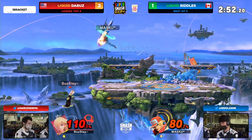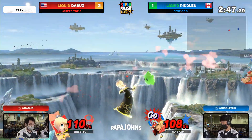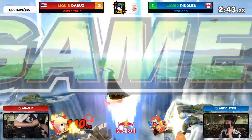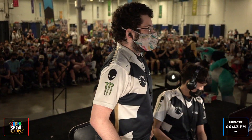Riddles — can you clutch it out here? He has the ledge pressure. Does get hit by the forward air — another forward air from the Buzz, trying to close this one out. The power dunk, the up air — not enough. The go meter, but it doesn't matter. The up air off the top, and the pop-off to the crowd cheering in the back.